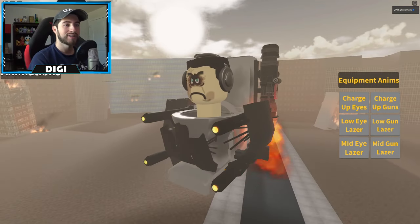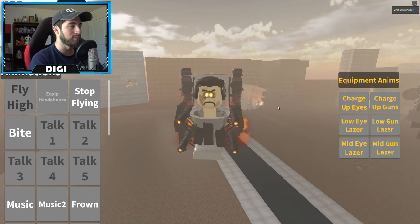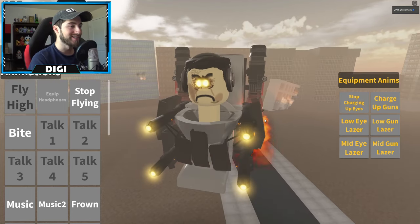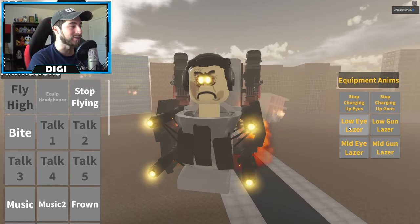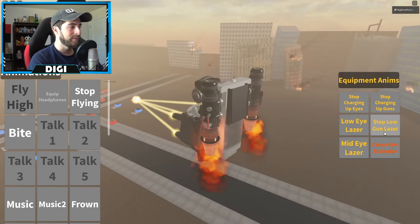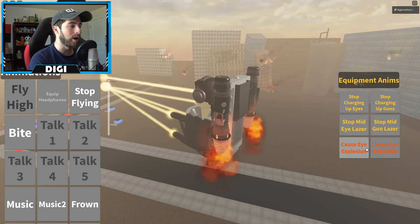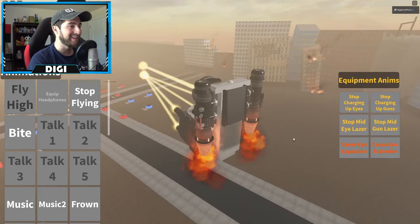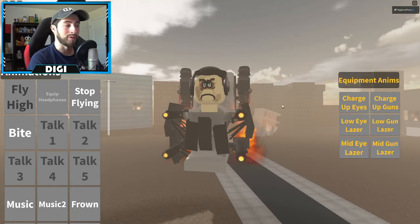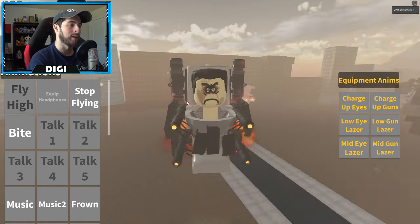Decoy G-Man Skibidi Toilet — yo, look at this model, so nice. Charge up eyes — look at that, that's fire. Charge up guns — oh my goodness, that's awesome, I love how you can charge things up. Lower gun laser, very nice. Mid laser — we can do both at once, look at that! Stop charging — that was just the equipment. Fly high, fly low, equip headphones, unequip — stop flying.